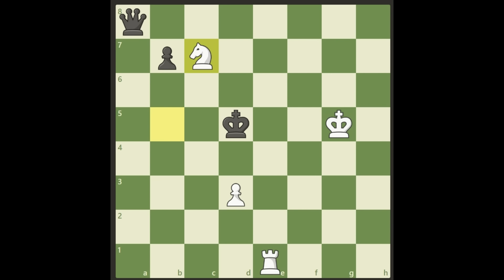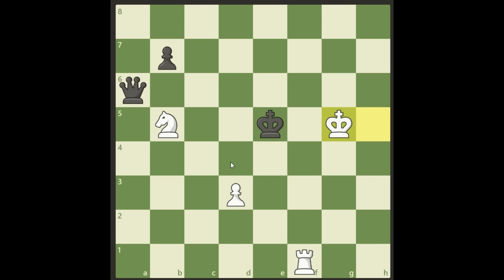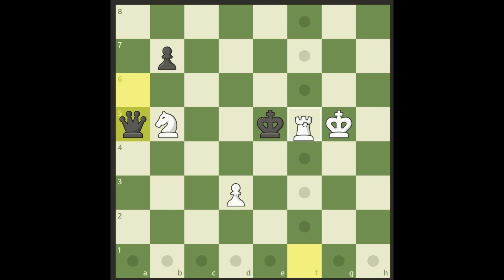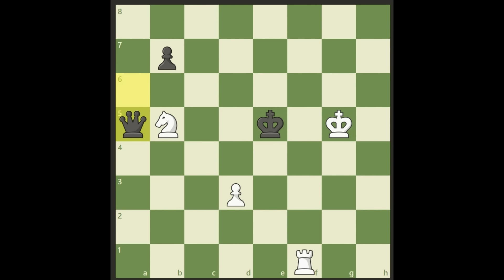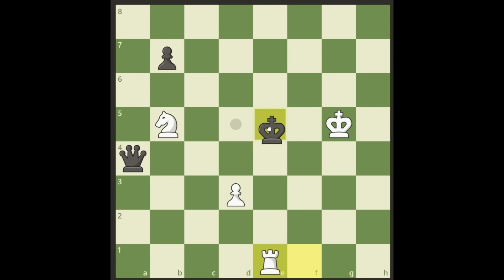Like this. That square is already taken by the knight. If the queen goes to a5, then we have the check here, the king has to move, we have a discovered check on d4, and the queen will fall. What about this square? We have a check again, king has to go to d5, and there's the fork — lose the queen. That's not possible either.